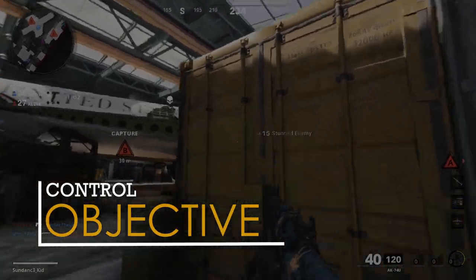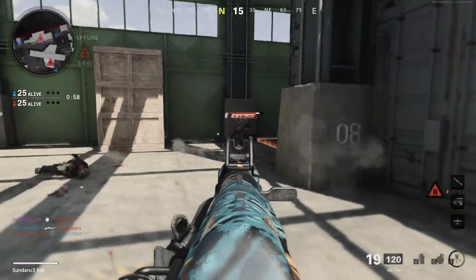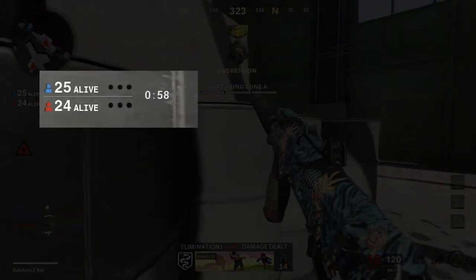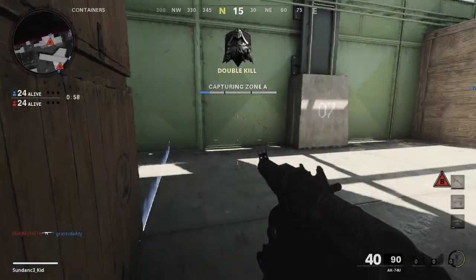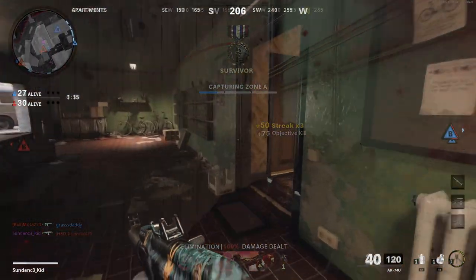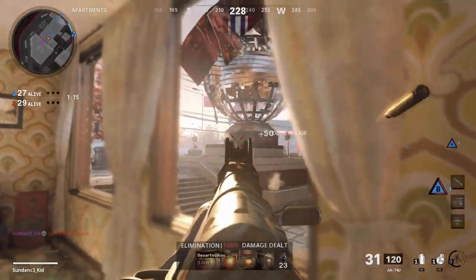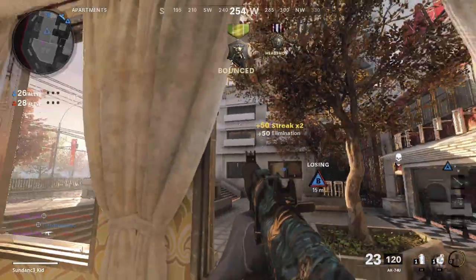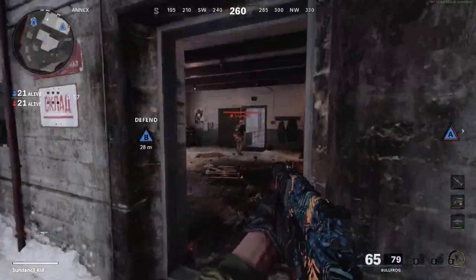The objective on offense is to either capture the two stationary zones on the map, or deplete the opposing team's allotment of lives before the time runs out — basically either cap or kill. On defense, your objective is to either defend and prevent your opponents from capturing both of your zones, or deplete their lives. The zones are located in the same place every game, every round.